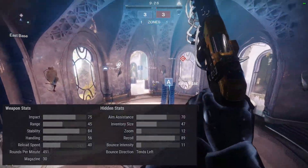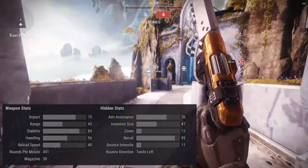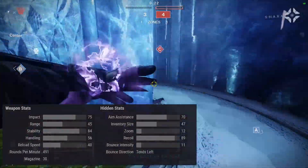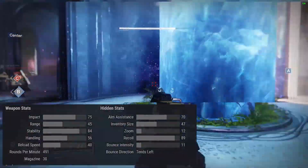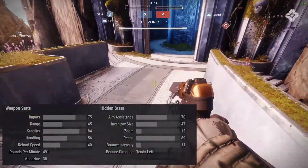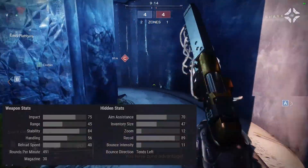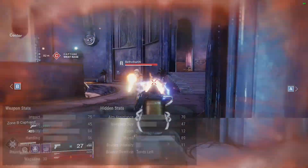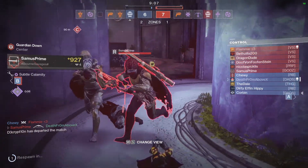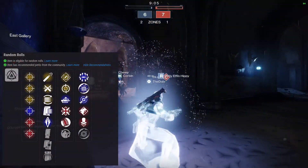Let's talk about weapon stats. Impact 75, range 45 — it's a sidearm, it doesn't have very good range, so these stats don't really matter much. Stability, recoil, rounds per minute, magazine — the 30-round mag is about the most interesting part. Aim assist at 70, not so great, but it's a three-round burst, so it's a cool, fun gun.